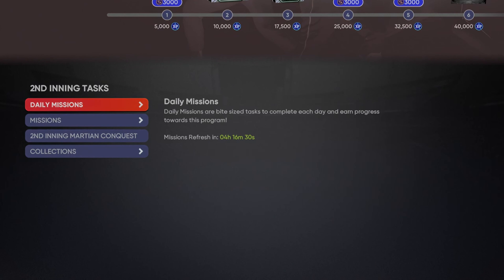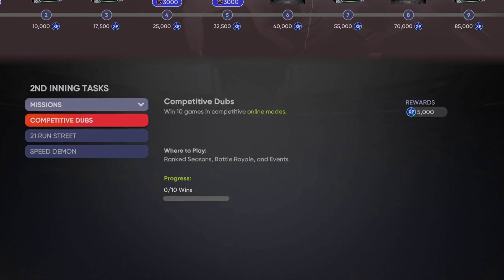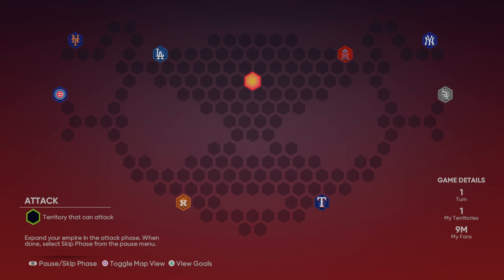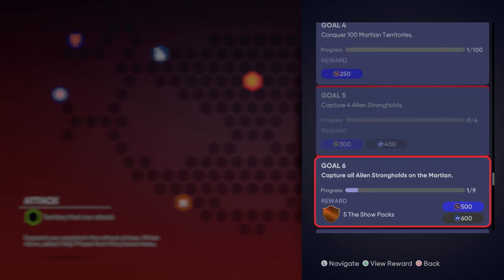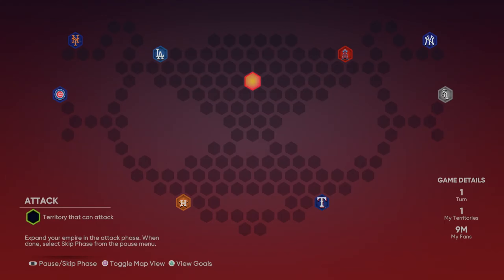You have daily missions you can complete to work towards experience points in the second inning program. There are also missions, a conquest, and a collections portion. The missions change every day. Some missions require you to play against another player online — ranked seasons, battle royale, and events. There's also the Martian conquest: if you complete that you get 25,000 experience points. The goal says 'abduct three million fans' instead of stealing, which is kind of funny. You get a Show pack for completing it, plus five Show packs, a Ballin' Is a Habit pack, stubs, and experience along the way.